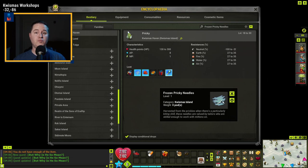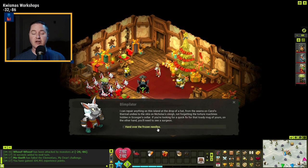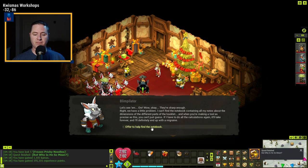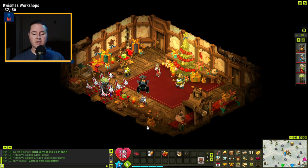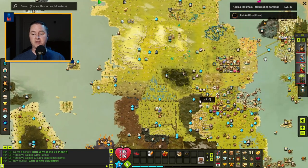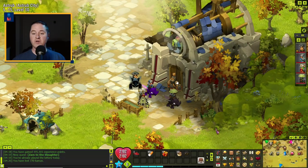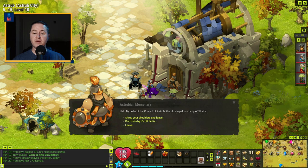Now that we've got our five needles, talk to Blimp-a-later and hand over the frozen needles. That completes this quest, but you're going to offer to help find the notebook, which starts the quest 'Zayam to the Slaughter.' From here, we're actually going to leave Quissmas Island and head down to the rogue secret passage just on the south side of Astrub.